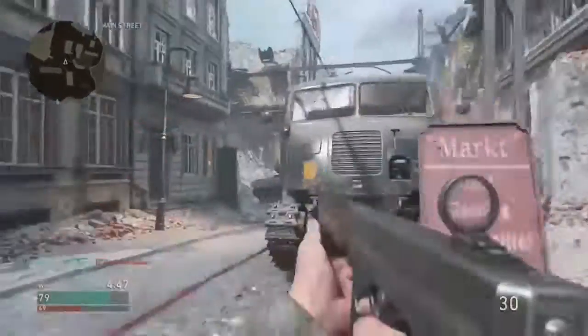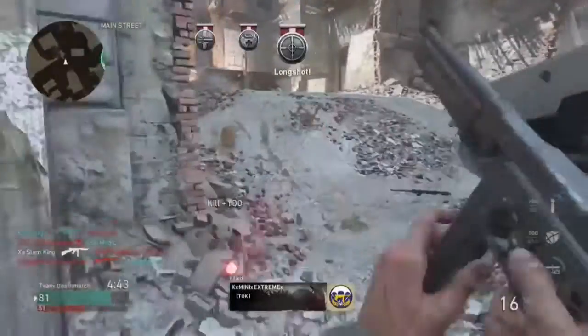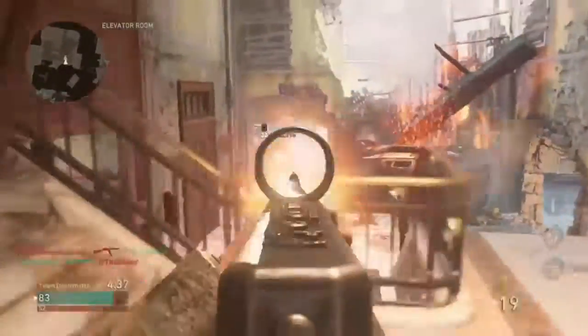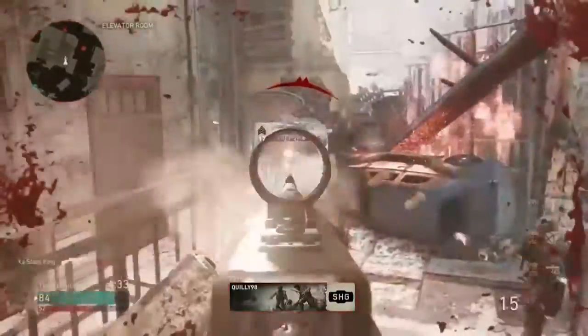The next thing I want to talk about is divisions. Sledgehammer decided to change things around with the class system. Instead of a pick-10 system, we now have divisions, where you get five divisions to choose from. You can choose one per game, and each one has a distinct ability.